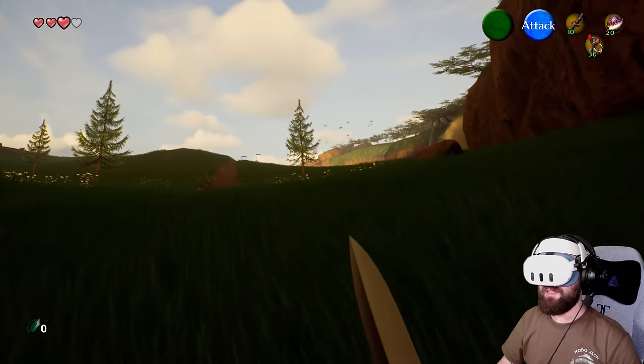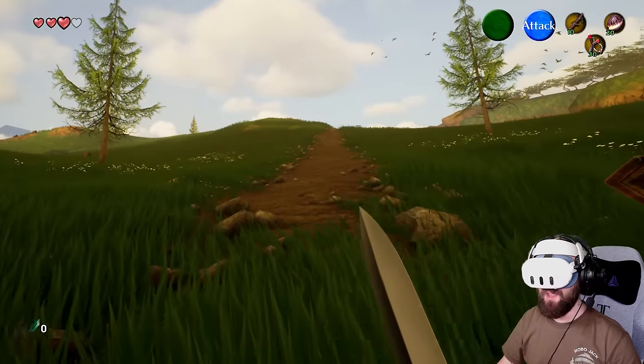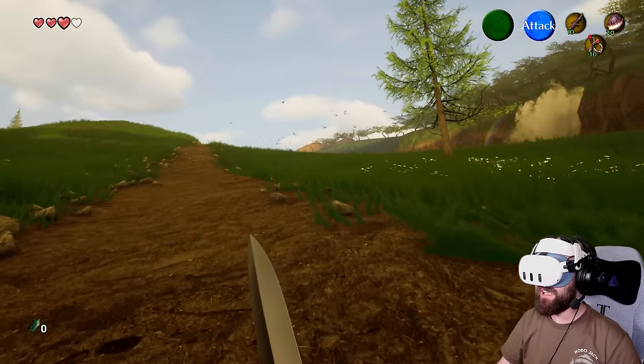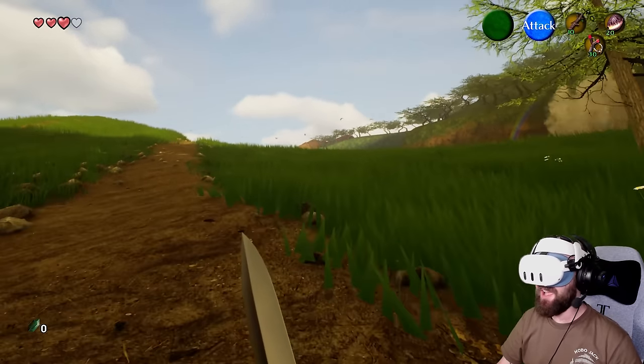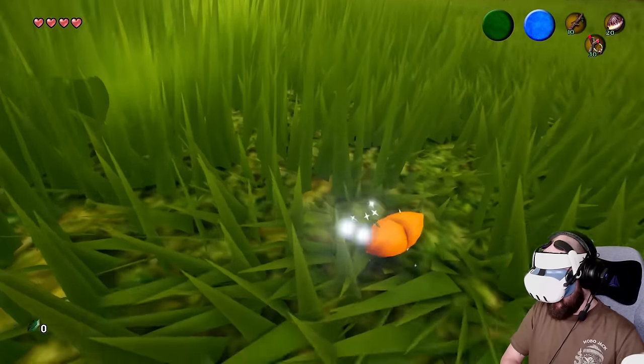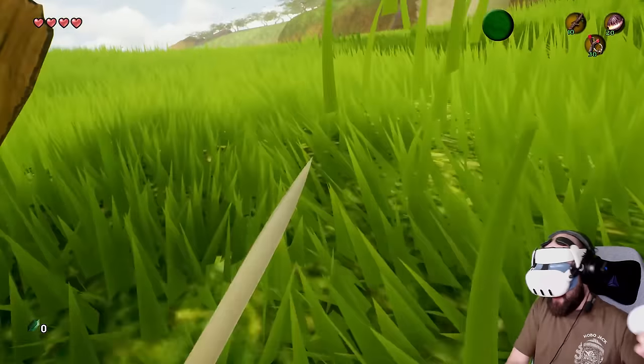Look at this - Hyrule Field. This bit is quite performance intensive, it will be interesting to see how well this runs. But look at it - all the grass is moving. I think I'm going to chop the grass as well. Yeah, I can chop the grass and find hearts. It's flipping crazy.